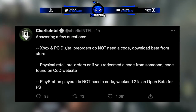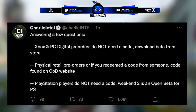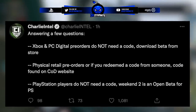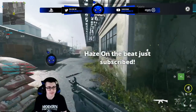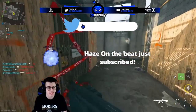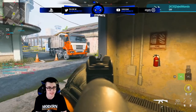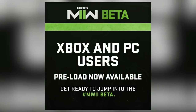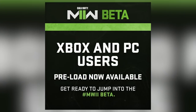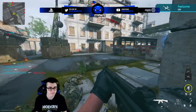Physical retail pre-orders or if you redeemed a code from someone can be found on the COD website, linked in this video's description. PS players do not need a code for weekend two at all. Even when the early access window begins for Xbox and PC, it'll be open the entire time for PS4 and PS5. Earlier today after the preload went out for Xbox and PC, people on Xbox managed to get into the Modern Warfare 2 local multiplayer menu.